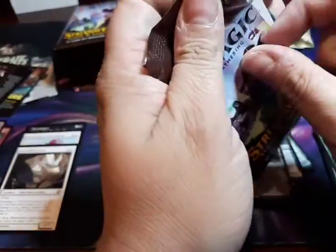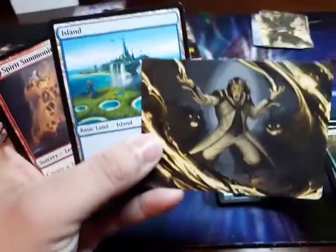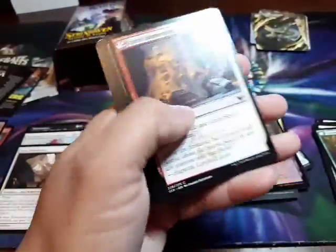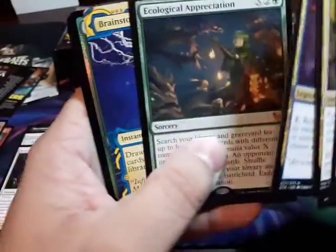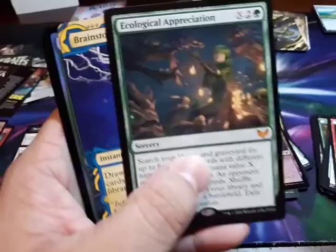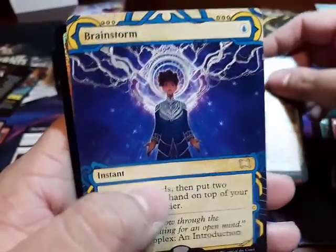Stone Rain — not Soul Ring, but it would be cool if I had a foil Sol Ring like that. I kind of do, but anyway. Ecological Appreciation! Brainstorm! Oh, that's a pretty Brainstorm, let me tell you that.